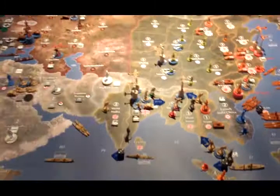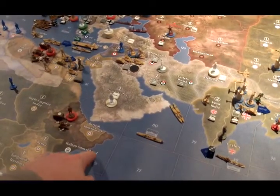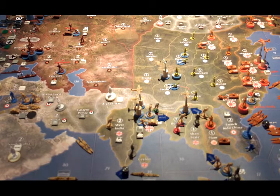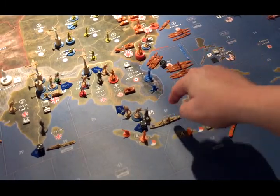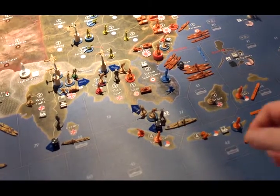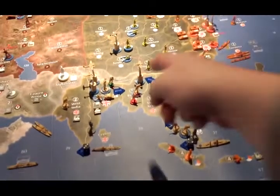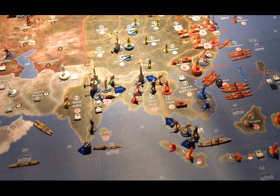In the Pacific theater, the destroyer from C-Zone 39 will go to C-Zone 76, just off the coast of the Horn of Africa. All of the forces in India will move into Burma. The battleship in C-Zone 37 will move to C-Zone 39. One infantry from Malaya will move up into Shan State, and the infantry that was already in Shan State will move into Burma. I think that's it for movement.